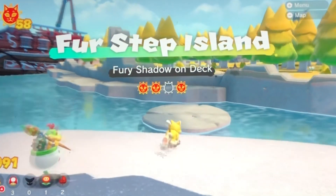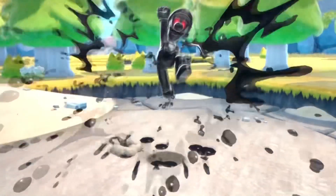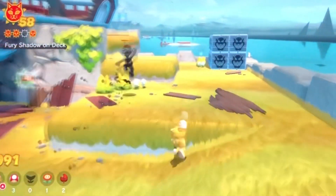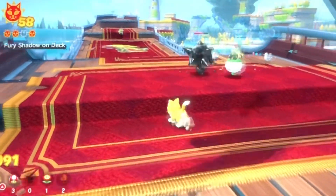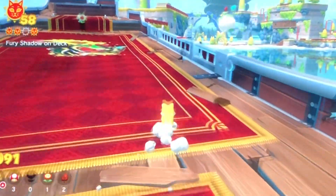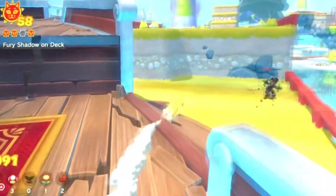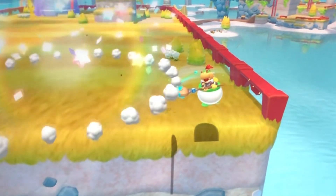Next up, Fury Shadow on deck. Let's see Fury Luigi one last time. Don't worry, it's not really Luigi all squatted — it's just a clone. You got him!